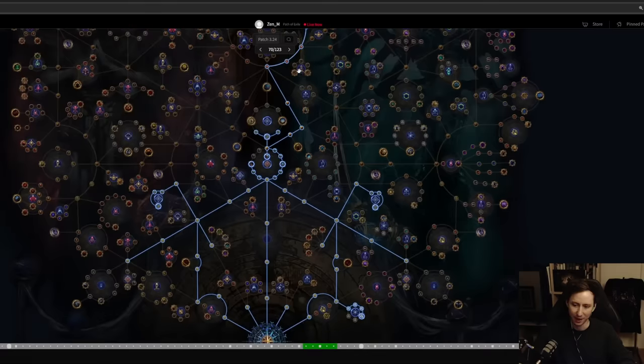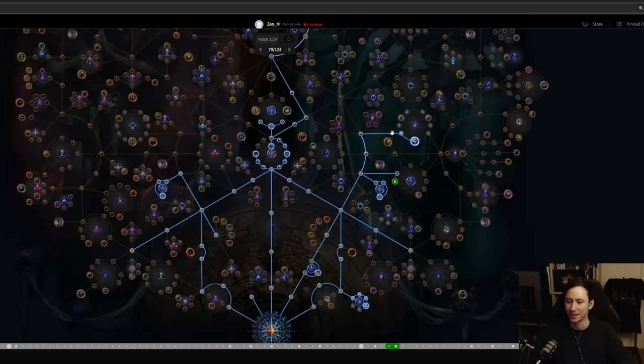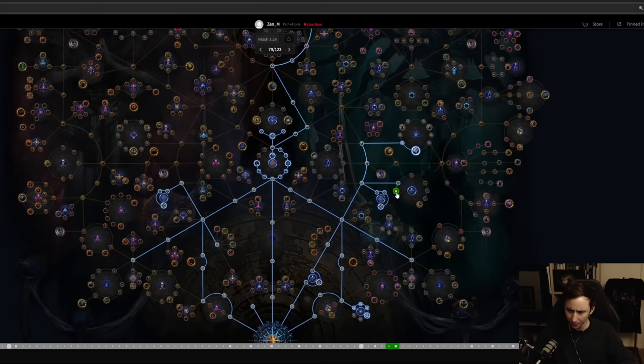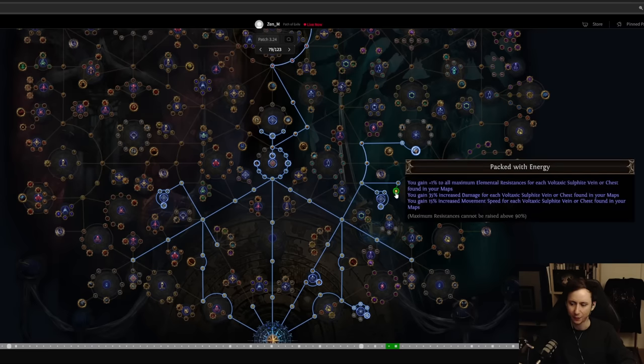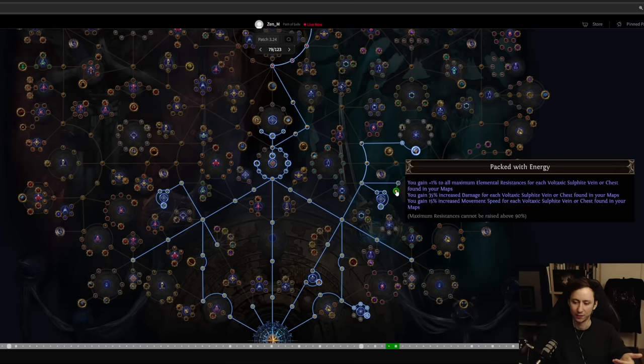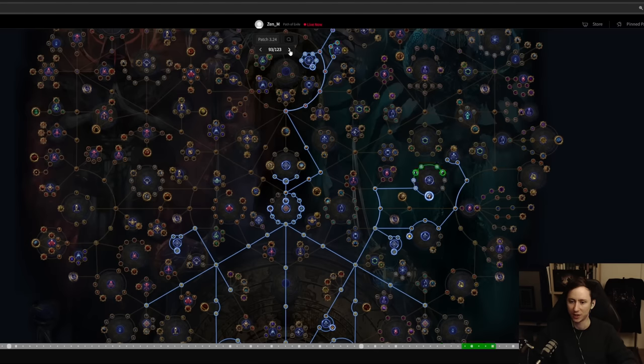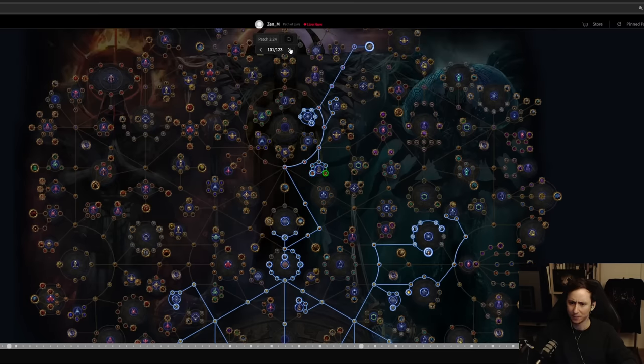Once you're in red maps — about 40 map completions, or mid yellow tier at 60 completions since we're using Unwavering Vision for 20 additional points — we'll be speccing into scouting reports, then Expedition Bomba and a bit of expedition chance to start getting vendor rerolls. At that point you want currencies for the masters; getting a Rog can really accelerate your itemization. I then go for Packed with Energy, which gives 100% increased damage after clicking all three sulfite piles, 45% increased movement speed, and three max resistance.